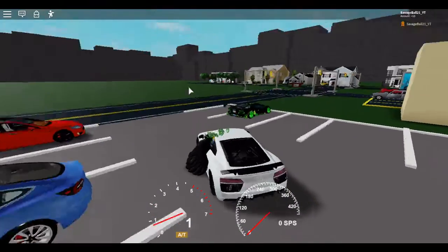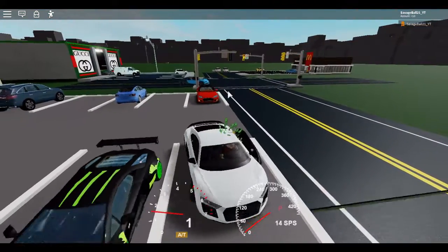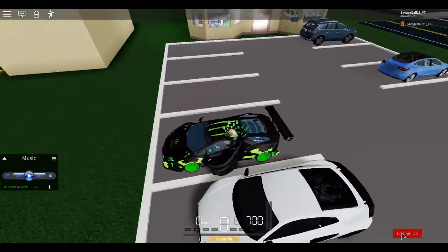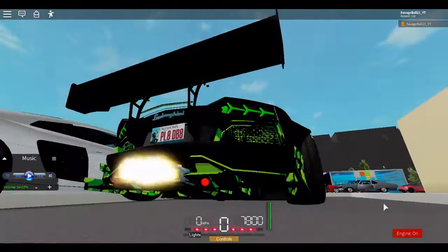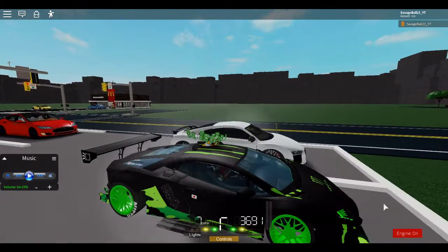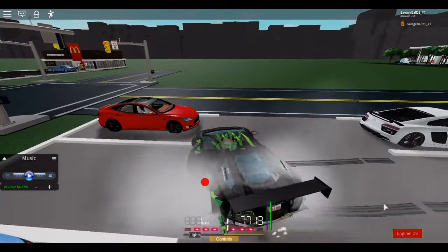Some cars you need to get out of neutral with E and Q. So this Lambo — the monster Lambo — we start the engine. I'm going but I'm not driving; I have to click E to go forward. Then to go backwards, you click Q twice and then you can go backwards, like you're shifting the gears.